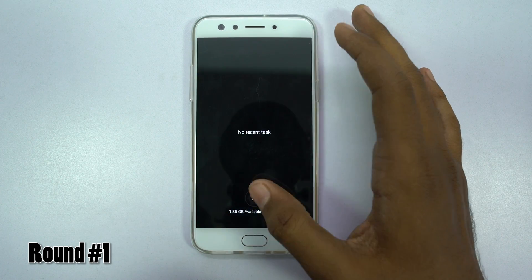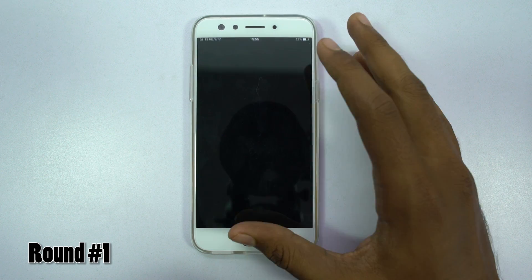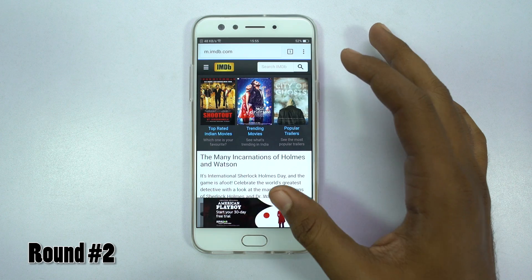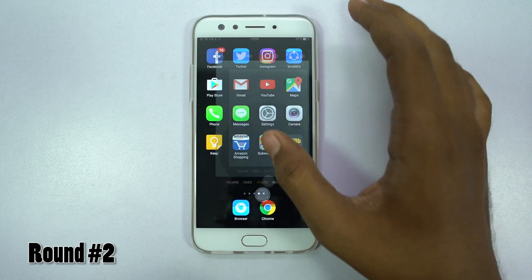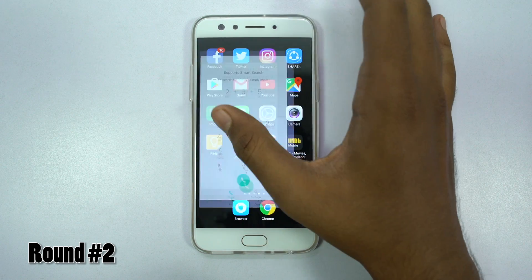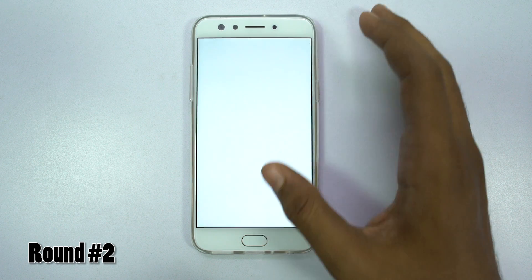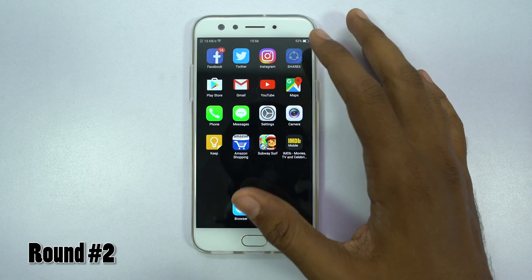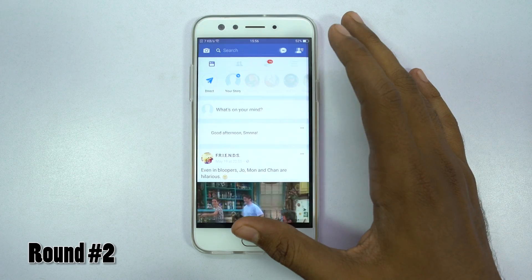Now coming to the memory management test, I'll open 12 apps one after the other and then open them once again. If the apps are still in memory, the second time they should open in less than a second. This phone has 4GB of RAM and considering that, I'll say memory management is below average.